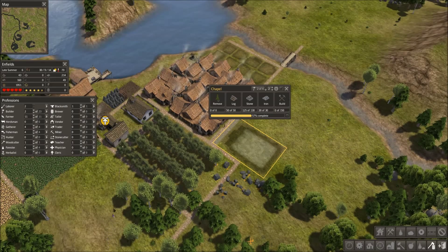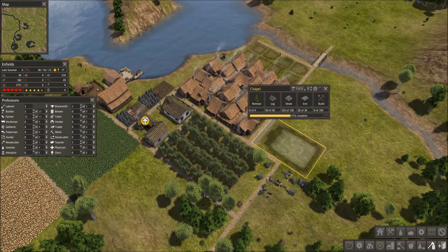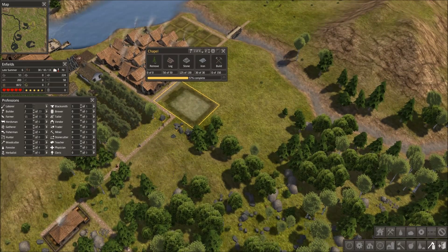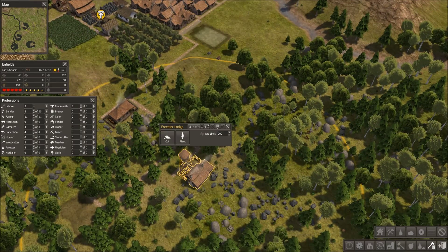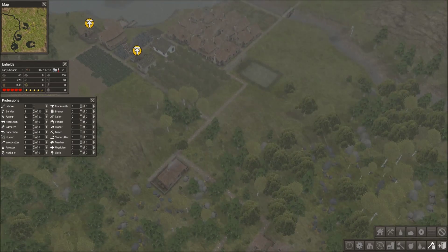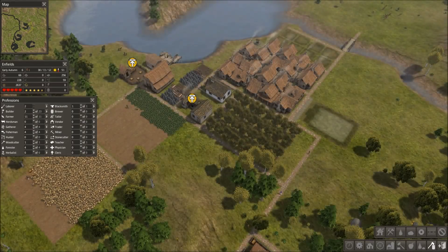Actually, let's not do that. I'll need you for the hunter cabin. We could build a cemetery behind the chapel, collect stone in this area, and collect iron in this area. Not like we need more iron — we've got quite a lot of it already.